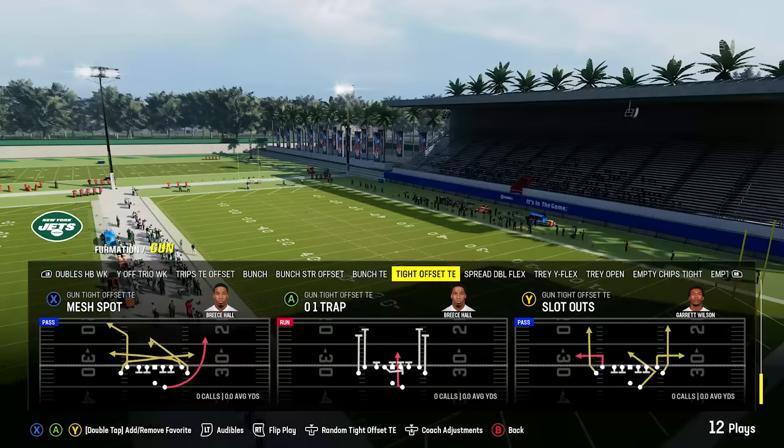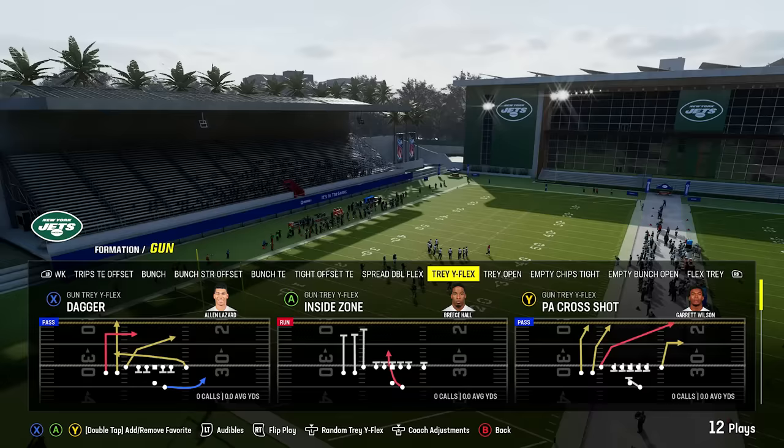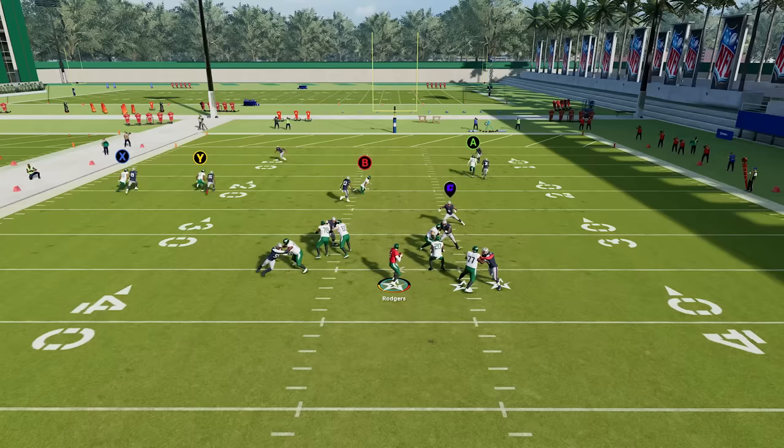Number three: how to beat man defense. Look for routes like the running back angle route out of slot sets — you can find this in every playbook in a variety of plays, and it's usually a very good man-beating route, especially with a good running back. You also want to look for crossing routes, which you can find in any playbook in any formation. The slot receiver on a cross will usually beat man defense by enough yards to deliver a good pass — one of your better routes in the game.